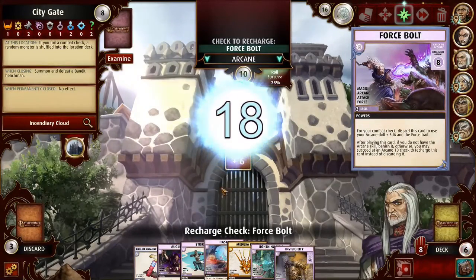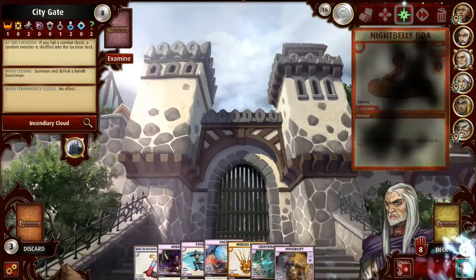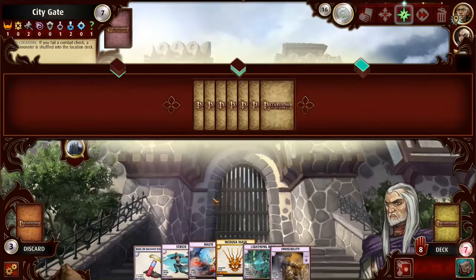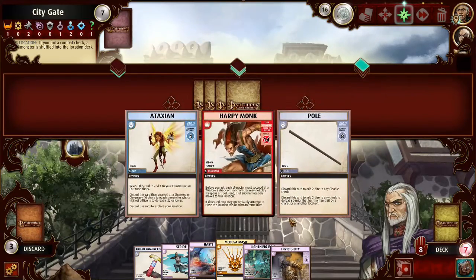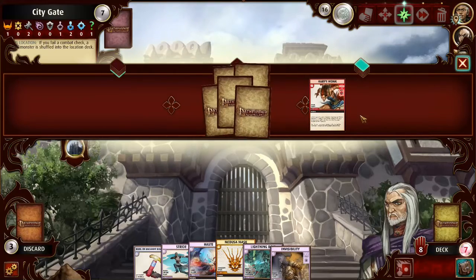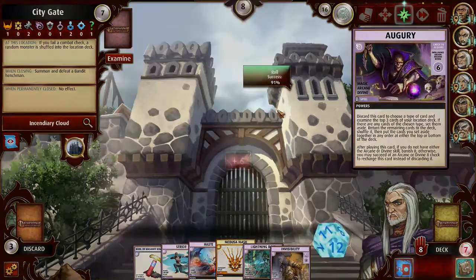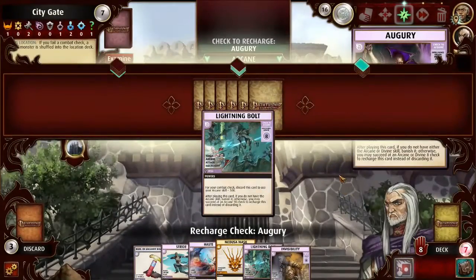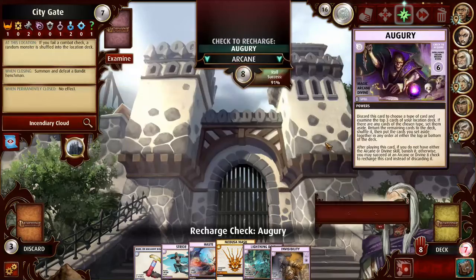I can keep going because I've got Augury and Haste and the Coal of Uncanny Discernment. Let's do Augury first — maybe I should have done this first. What is it? Ataxian — I don't actually know, but it's gone now. Am I going to fight the harpy monk? I need to remember I need to make that Wisdom check. But somebody's got a Sagacity — I'm pretty sure someone's got a Sagacity, so I think I can actually make it.